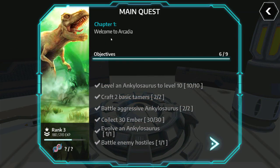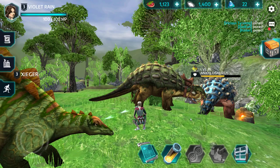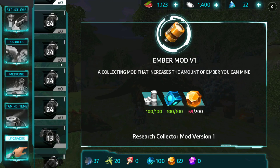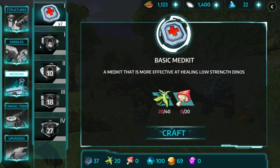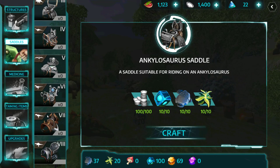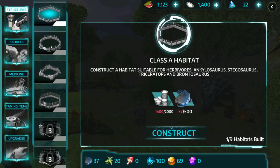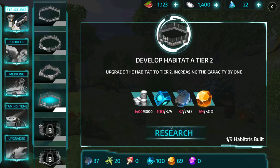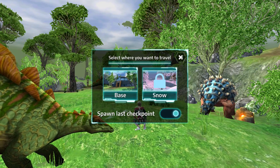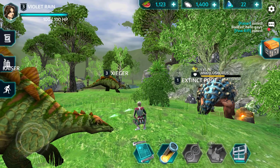We check the main quest — 'Welcome to Arcadia' — and we've done six of nine objectives. This is like our quest book. Then we look at the crafting menu where we can craft upgrades to our gauntlet, taming items, medicine, and saddles — there are different saddle types for different dinosaurs. There are also structures like habitats, unlocked at different levels. It looks like we can't go to the snow biome yet — probably locked until a certain point.